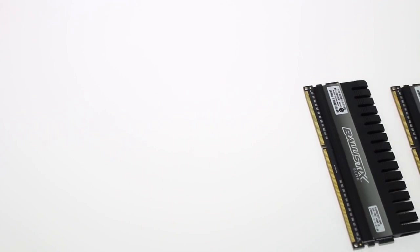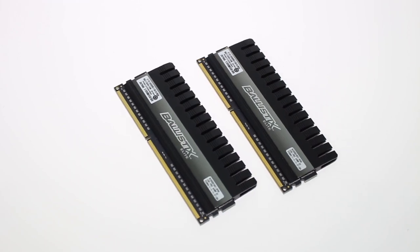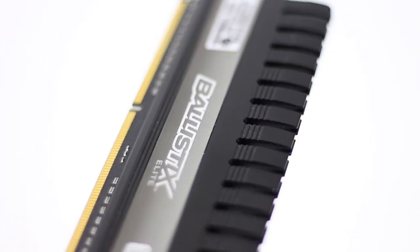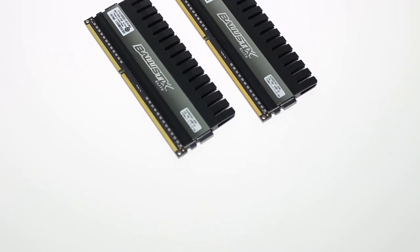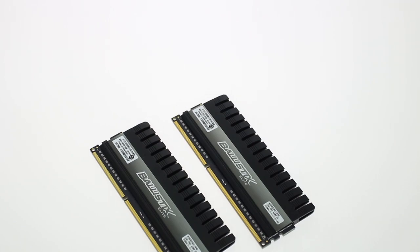For RAM, I went for Crucial Ballistix Sport Elite, clocked at 2133MHz in a 2x4GB kit, and that's for a couple of important reasons. Whereas a traditional GPU would have its own super-fast GDDR5, GDDR5X or HBM memory, an APU system simply doesn't — it instead shares the system RAM. So you need something fast, hence 2133MHz, and you need bandwidth, hence two 4GB DIMMs as opposed to one 8GB. Plus the RAM looks pretty sick.